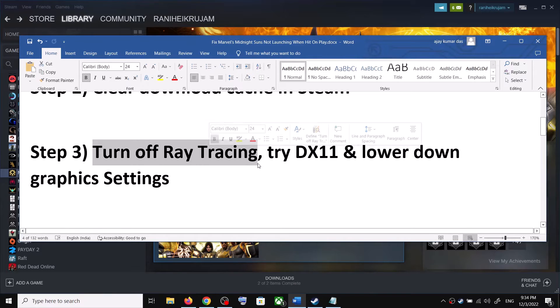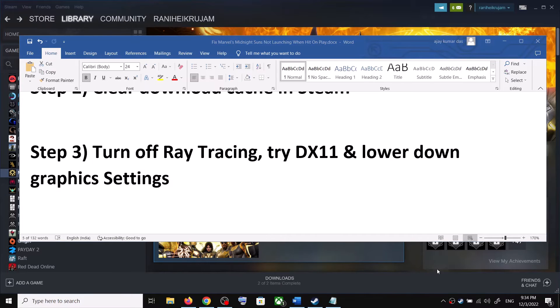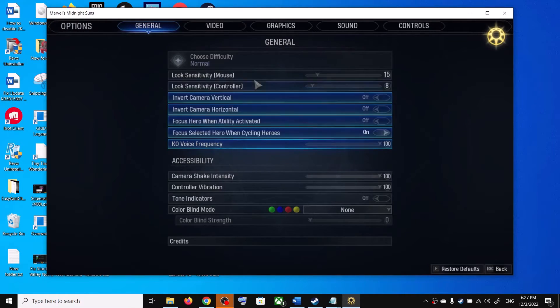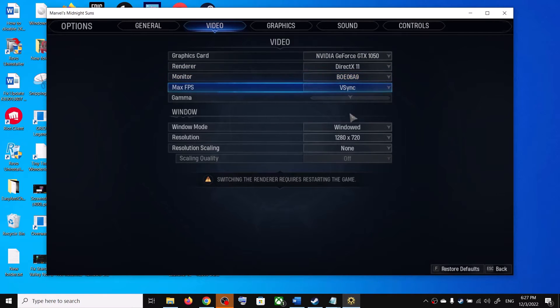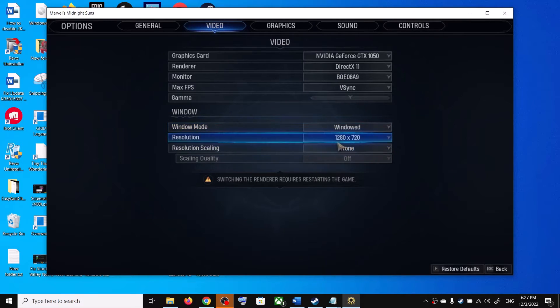The next step is to turn off ray tracing, try DX11, and lower graphics settings. Launch the game, go to Options, then go to Video. Select DX11, and try Windowed Fullscreen or Windowed mode. Lower the resolution — if set to 4K, try 1920x1080p or lower.